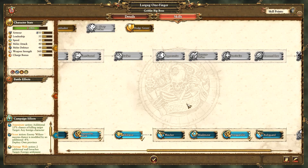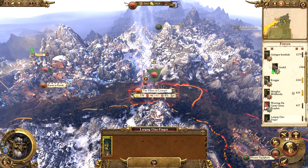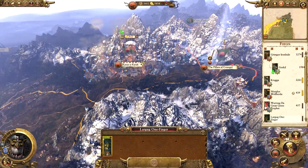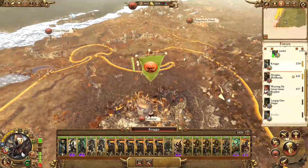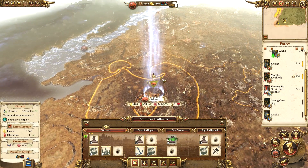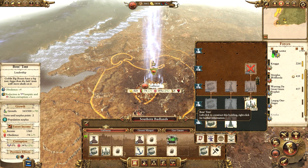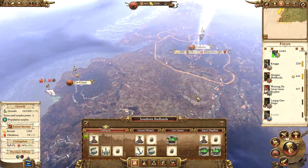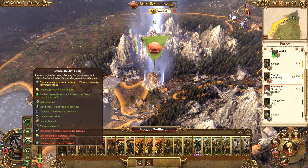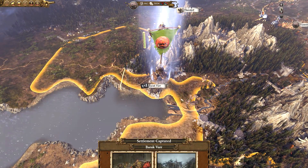Largurg One Finger has also levelled up and can continue with Propagandist. I need to get him actually out of the army - there we go, I keep forgetting. May as well deploy him for this turn. Currently plus seven public order per turn in the Southern Badlands. Let's get that Boss's Tent finished and we'll get the Heap of Shiny Stuff. Morgulis can take Barak-Var if we add enough cash.